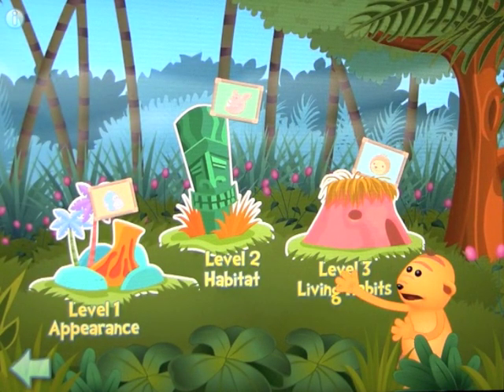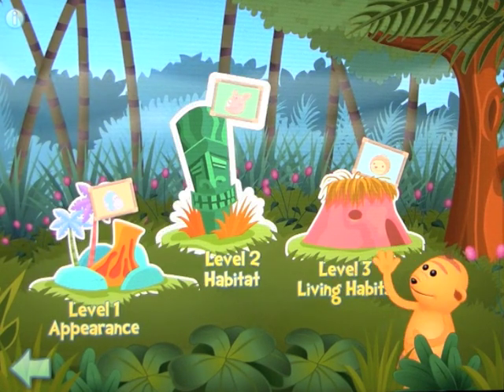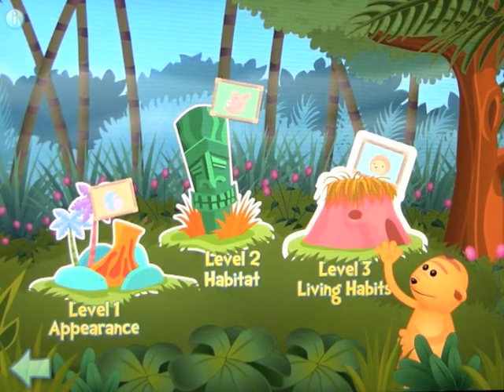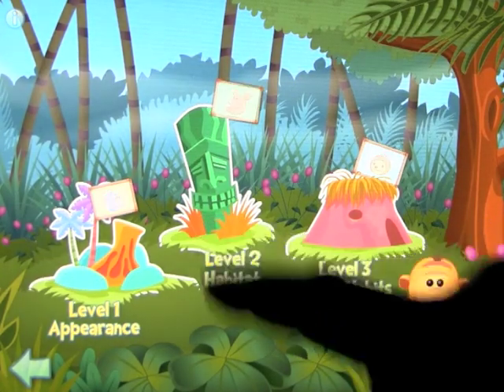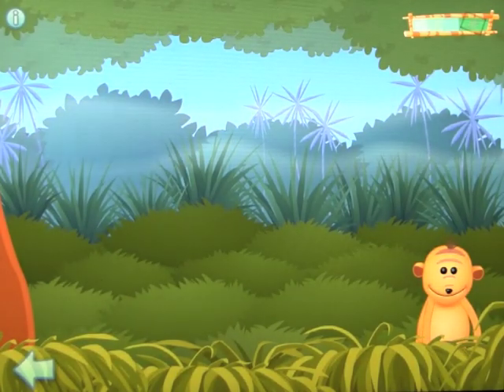If we go back out to the main screen — to play hide and seek with our friends, click on the volcano, the statue, or the hut — let's go ahead and have a look at level two. As you go through each level, it will automatically go on to the next level once you complete it, after several rounds. But let's see the difference in level two.